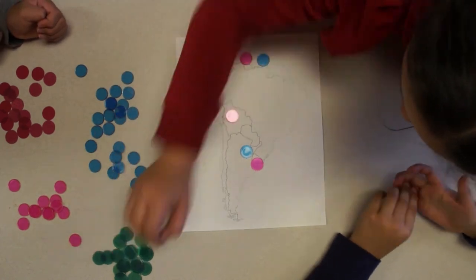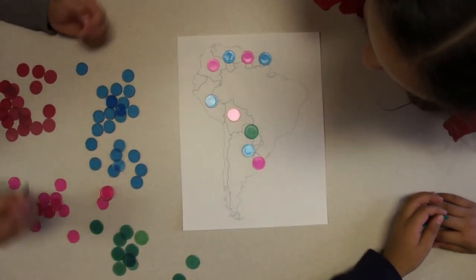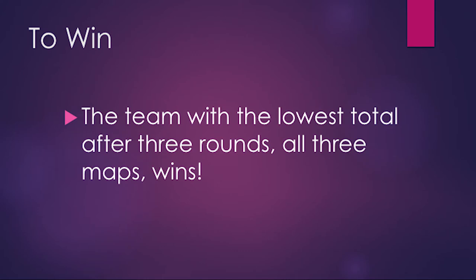Repeat the steps for South America and then the USA map. Record the cost of each map. The team with the lowest total after three rounds, all three maps, wins.